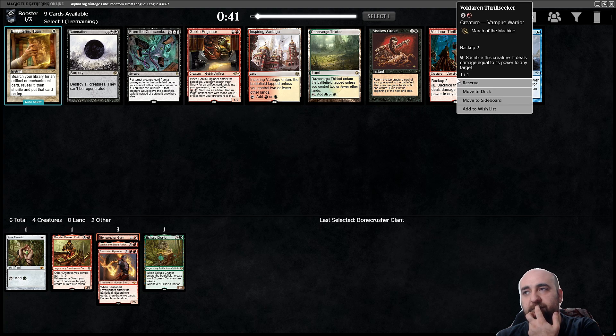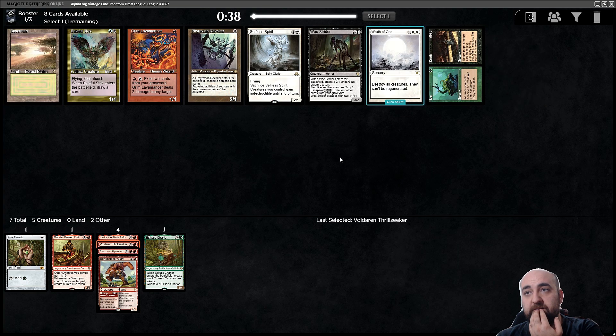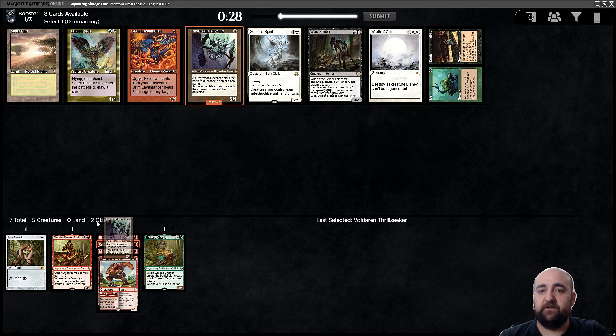Ball Darren, Thrill Seeker — that's a pioneer card for sure. So good with Giant: attack for six, hit you for six, don't mind it. The other cards suck. Wow, this pack — okay, now it's a moment to reflect because this pack sucks. I'm taking Revoker.